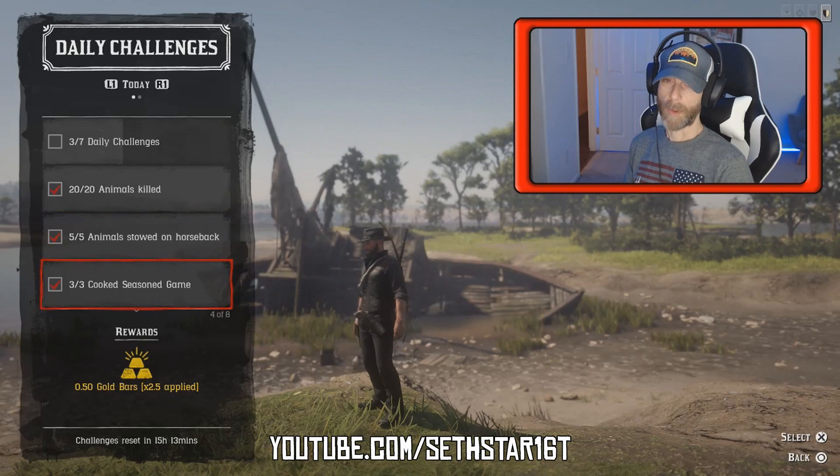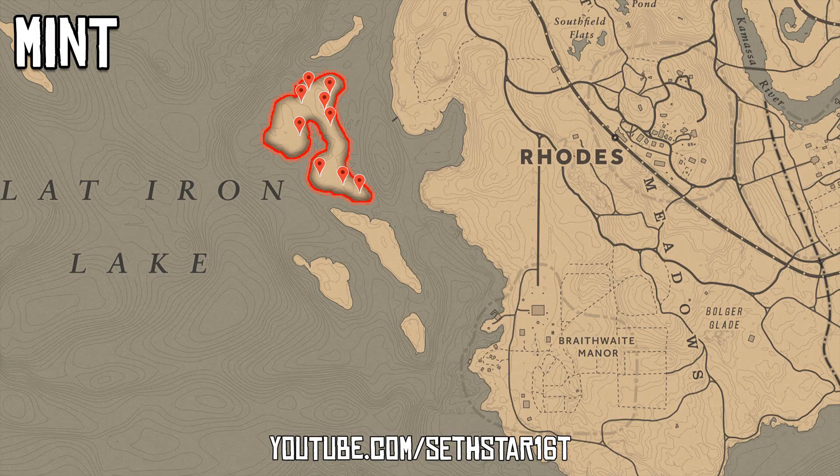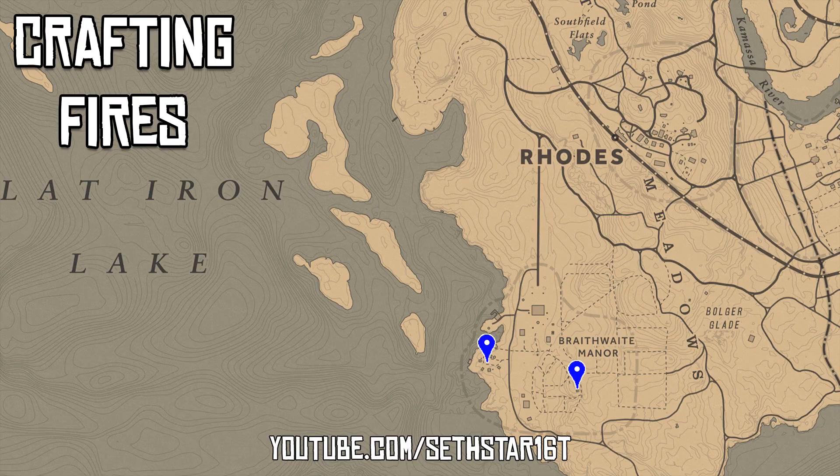Number 3: Cook Season Game. As I mentioned, plenty of duck and rabbit on the island. Be sure to stock up on mint while you're out here and then head over to these local crafting fires to finish the challenge.